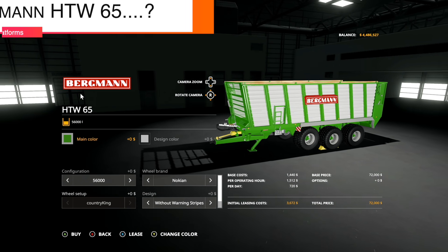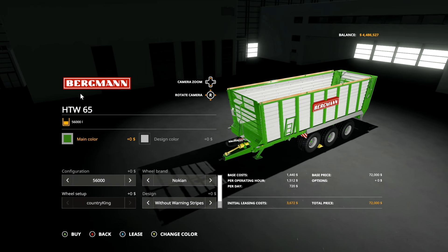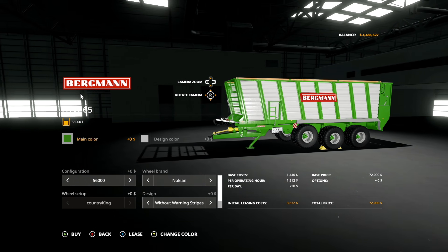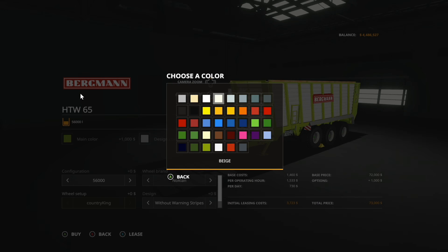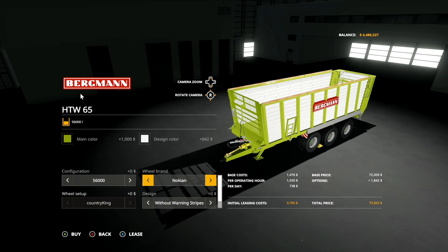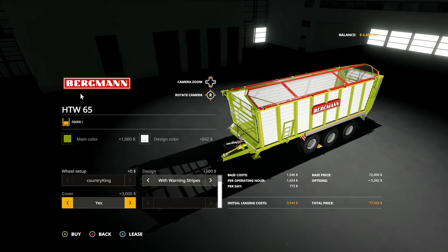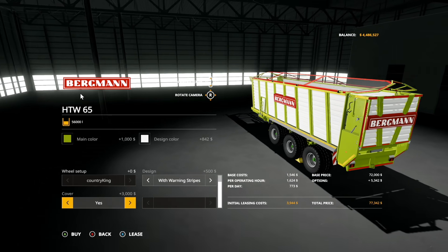The last update — or possibly new mod — is the Bergmann HTW 65 at version 1. It has main color options, design colors, configurations including 56 and 61 Nokian, lizard, Trelleborg, and Michelin tires, and design options with or without warning stripes and cover. Not entirely sure if this is new or an update but it exists.